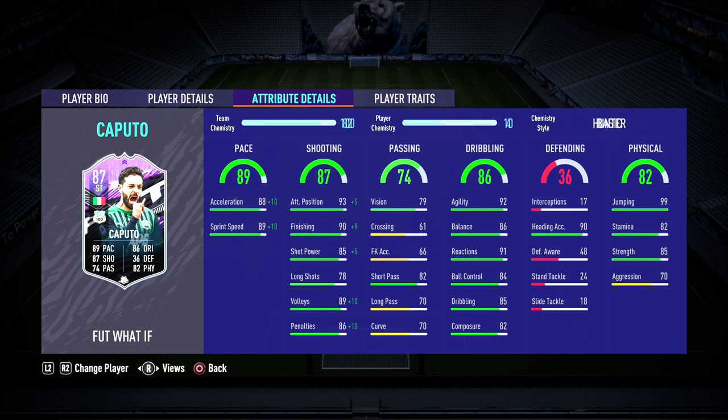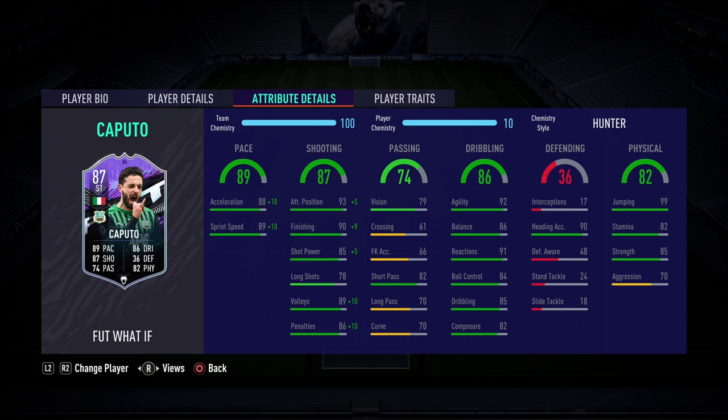I'd probably recommend putting a Hunter on this card. That way we boost his pace all the way up to 99 — we're just missing that plus 1 on acceleration but you won't notice it in game. It also takes his shooting up to 93, which would give him 98 positioning, 99 finishing, 90 shot power, 99 volleys, and 91 penalties. I think the dribbling is fine, and the physical is also fine, especially with that really nice heading accuracy and jumping, which means he will be a threat from the corners.